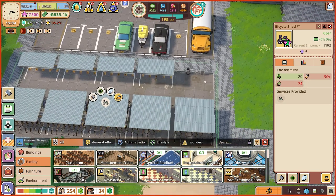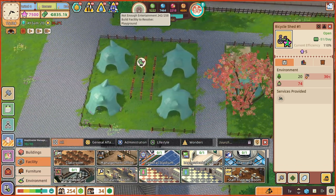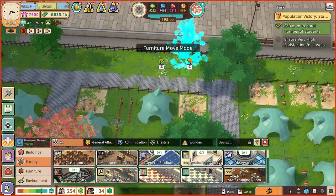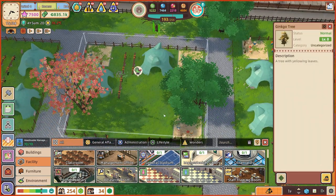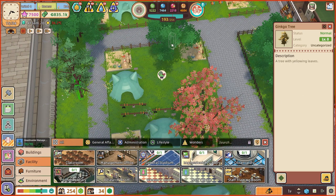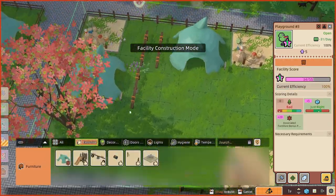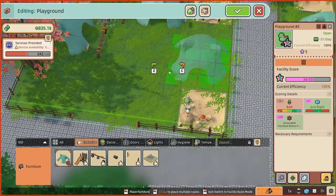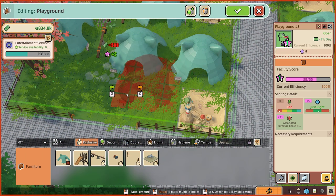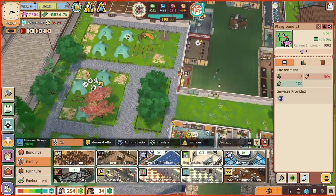We could win this in the next 10 minutes if we keep their satisfaction high — well actually no, we need to keep their satisfaction high for a week as well while being at 250, so we might need a little bit of the next week. I'll play one more episode I think. We may as well make this bike rack as big as we can. Not enough entertainment — we need 16 more entertainment, which I think we could fit in here if we move some trees about. It's always nice to have a little tree in a playground but not if I can't fit all the stuff in. I stick another thing in — we are exactly the amount of playgrounds we need now.